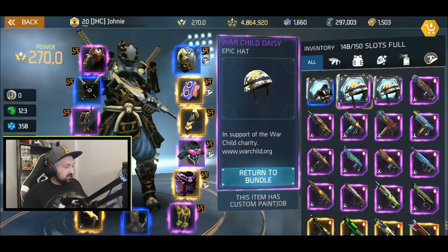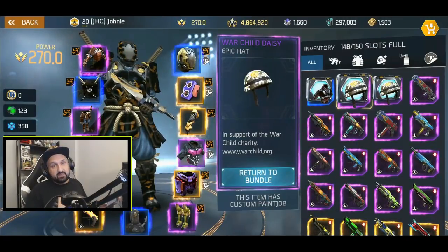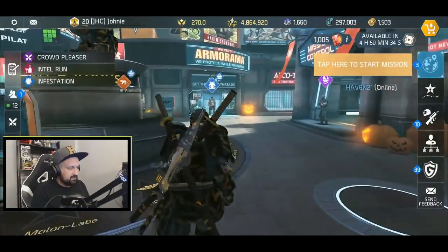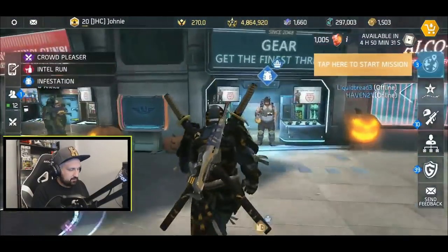The hat description says 'in support of the War Child charity, www.warchild.org.' So you guys can check it out. I did my part — I bought two bundles. Let's look at the hat. My inventory is full so I'll have to sell some stuff real quick before equipping it.